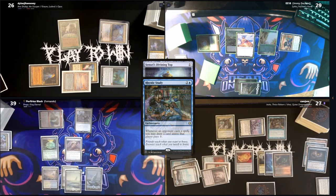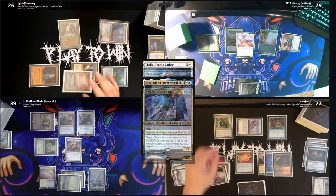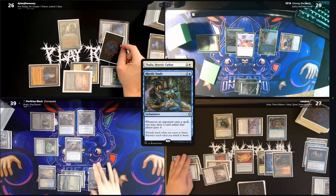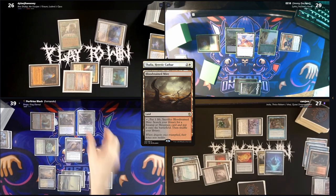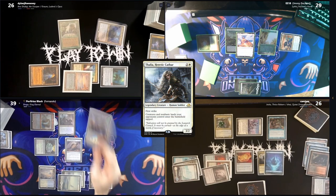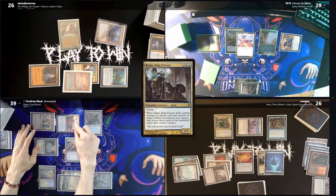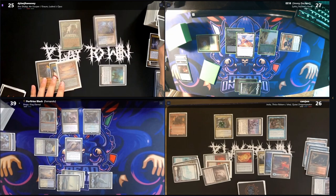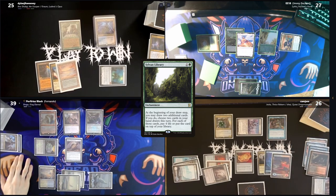Fernando plays a Snow-Covered Plains and casts Sensei's Divining Top — Ishai gets a counter and Fernando pays for both Rhystic and the Sentinel. He then casts Thalia, Heretic Cathar — Dylan draws off Chrome and Ishai gets a counter. With Thalia on the stack, Cam cracks his fetch for an untapped Volcanic but has no other responses. Fernando heads to combat, hits Jimmy with Brago, and blinks out the King and his Mana Vault.